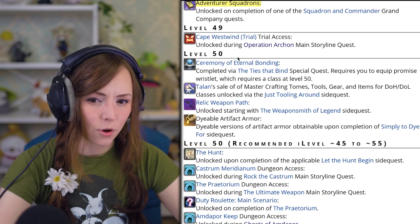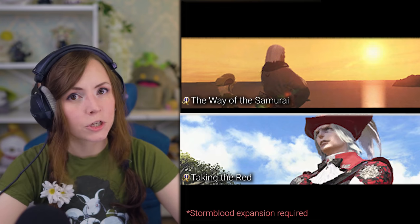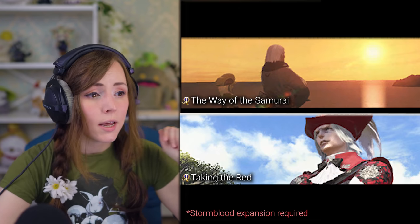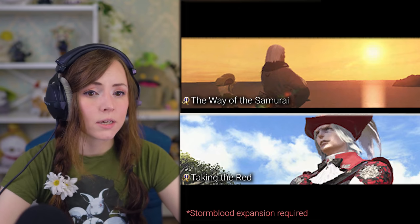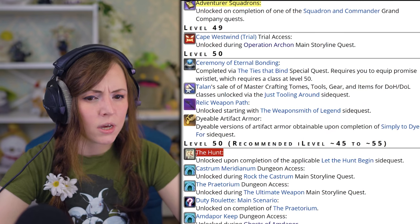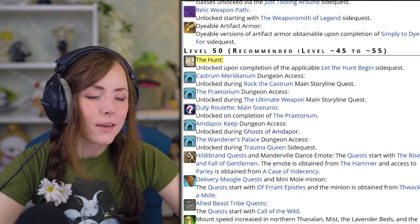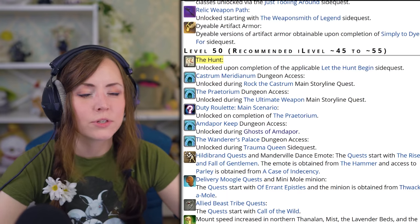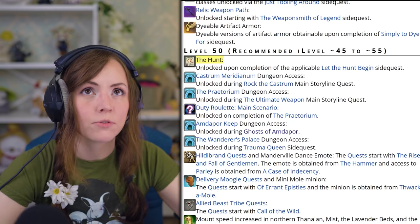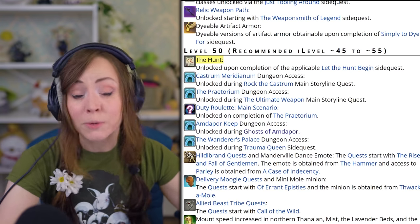Level 50. First off, if you own the Stormblood expansion, you can already go and unlock Samurai and Red Mage. I would also suggest unlocking the Hunt at your Grand Company because it's a big game feature. Keep in mind that A Realm Reborn Hunt Mark bills do not grant XP, but starting in Heavensward and beyond you will get XP for Hunt Mark bills — but you need to have unlocked the A Realm Reborn Hunts before you can unlock the future expansion Hunts.